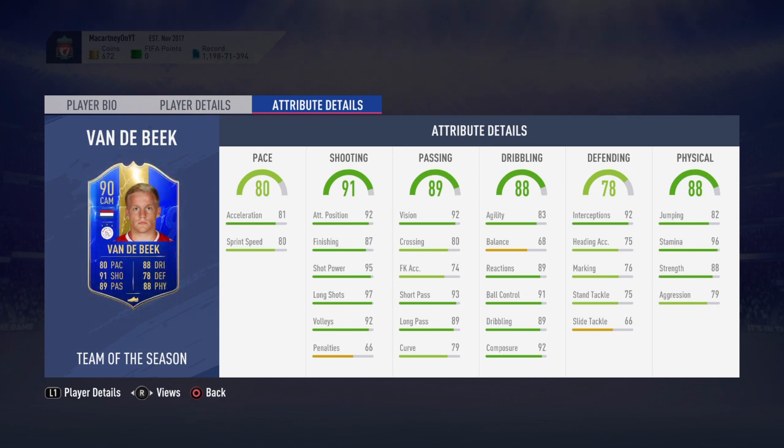He's got 96 stamina, which is a very important stat if you're starting this card. If you don't have a Dutch league team, you're probably going to have him as a super sub to come on late in games and close things out — and this card is perfect for that. He's also got 88 strength and 79 aggression, so he's a very strong player at six foot who's going to be good on the ball.